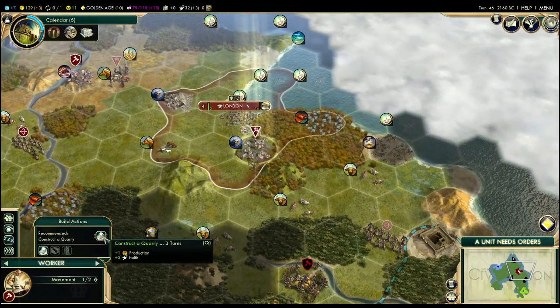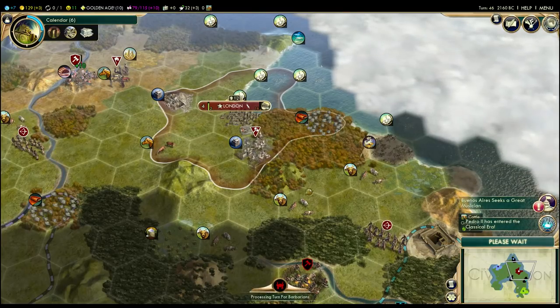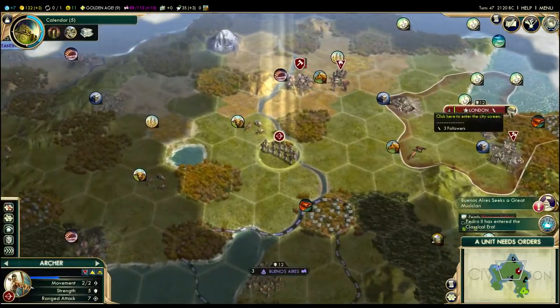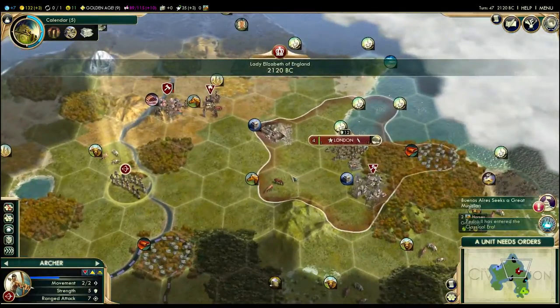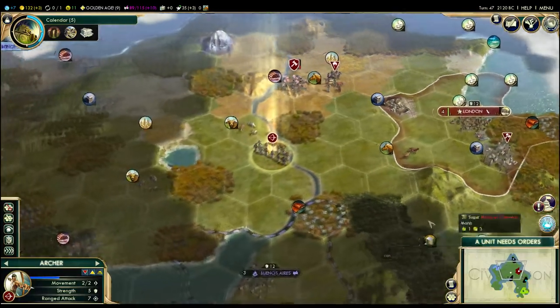We're going to go and try to finish that quarry that we interrupted earlier, and we're going to keep trying to hammer through some of these turns. I think after this video, ideally we'll hopefully finish the Great Library. What we'll do is fast forward, put a cut, and then play until a little bit later in the game so we can deal with some of the late-game topics.